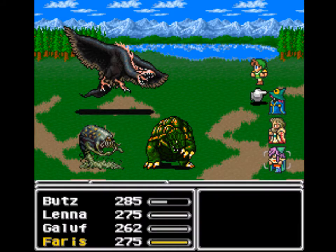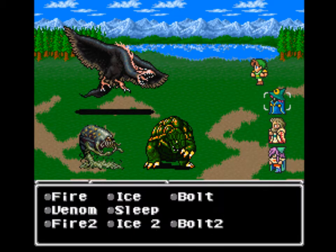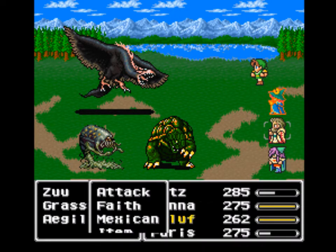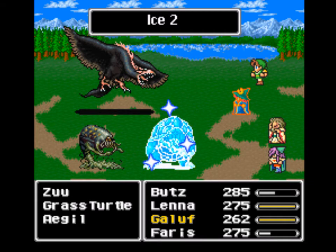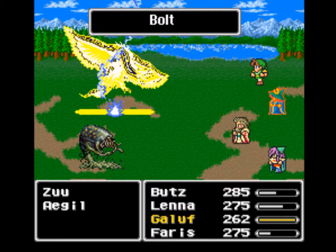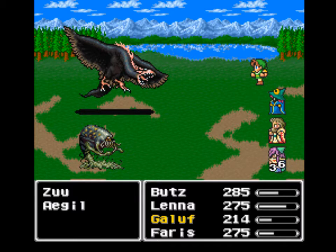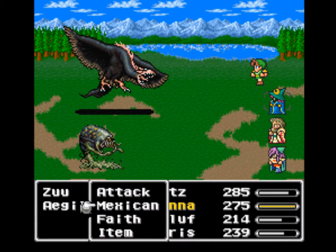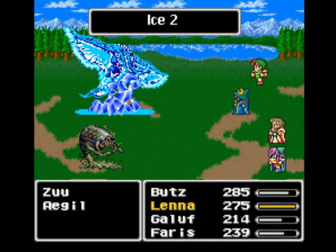Let's go ahead and haste up Lena, who's going to be doing most of my damage in this battle. Turtles are weak against Ice. Bolt will do okay against the Bird, plus that Guardian Dagger does really nice damage from my Thief. And there's the Rod boosted Ice 2 spell into a weakness. Bolt's not doing quite as much damage from my unboosted White Mage there.